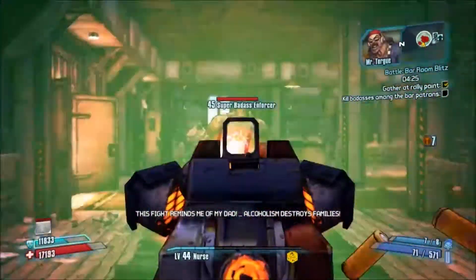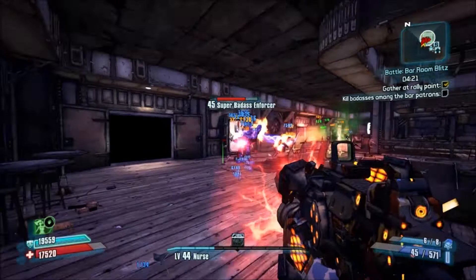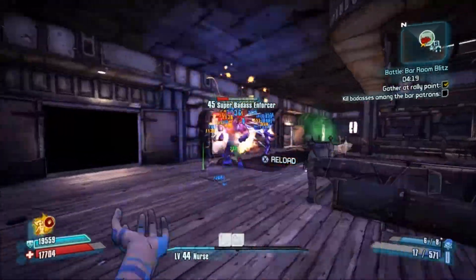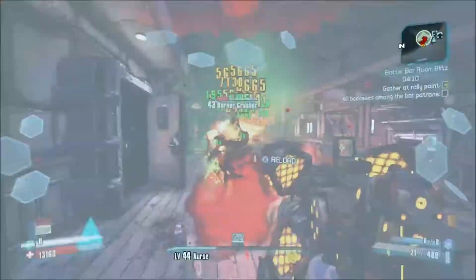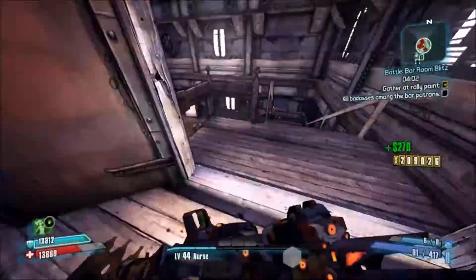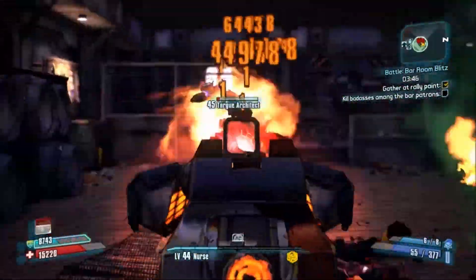Tier 1 is part of the campaign and you can't miss it. The idea is you want to kill these super badass enforcers. There's 5 of them per wave and the time reduces on each attempt. Now I didn't realise when I was playing this the first time — you've got so much time it doesn't really matter — that actually all you need to do is kill the badasses.